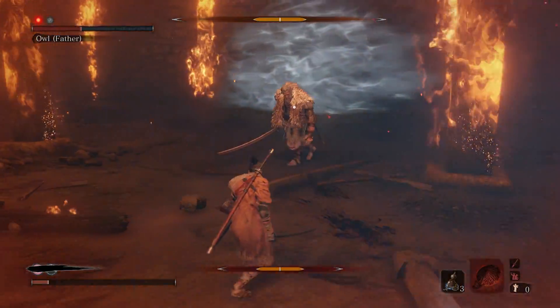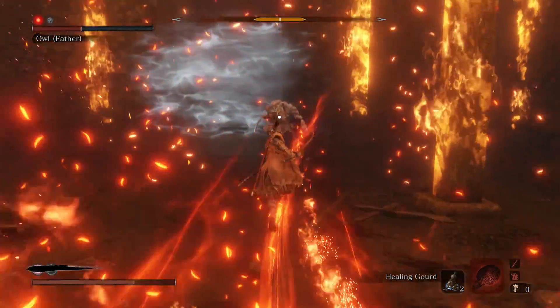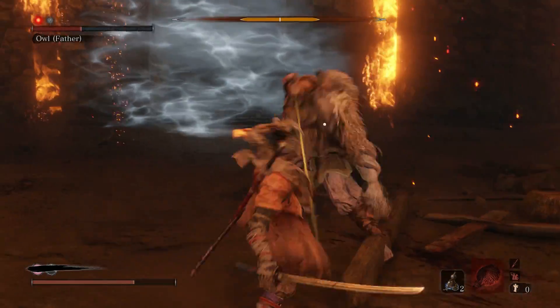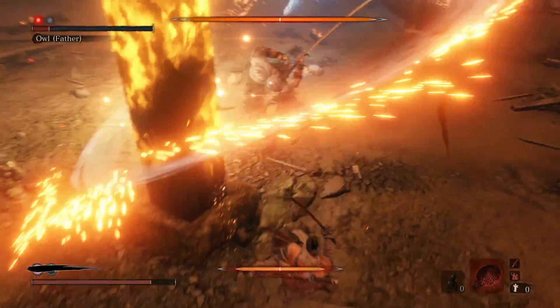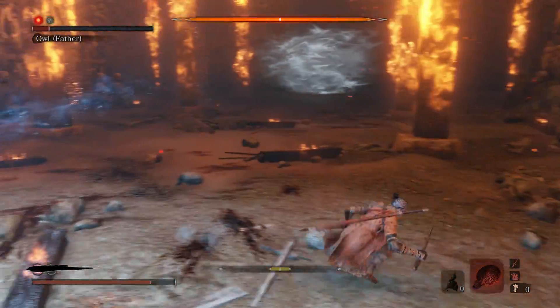Phase two is pretty much the same as phase one, except you'll need to jump over this flaming owl attack and then counter the thrust immediately after. Remember to punish him after the counter. When he disappears and turns into the owl, just run around until he reappears to avoid him.